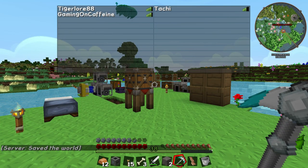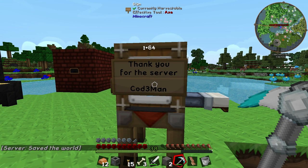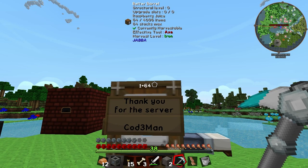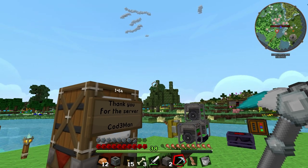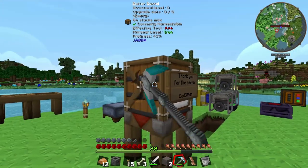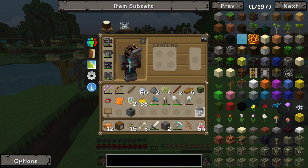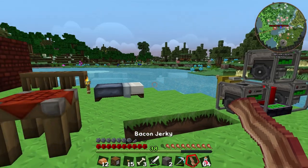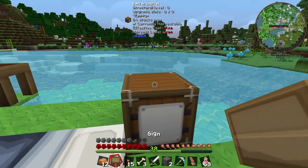We are now on the Patreon server and we have a gift from Codeman who says thank you for the server — he has left me a stack of raspberry juice. I'm going to make a point of asking people on the server not to give me free stuff, like a stack of diamonds or a quarry, because that would make it too easy. But I'll make an exception for food since I am terrible at gathering food. I'll graciously accept this stack of raspberry juice and just stick the barrel down here with a sign on it.